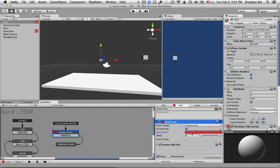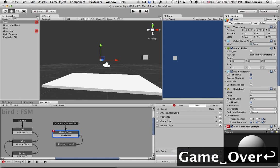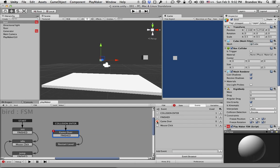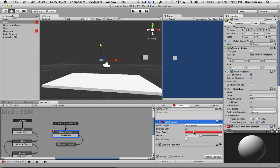We need to define a global event that all the objects and state machines are going to understand, right. So let's go to events and create a new event called game over, and click on this checkbox here. This is how you make a global event — you'll see a pop-up that says global assets created, so that's good. Come back to the state, check this sent event selection, and then let's go to game over. So basically when this state is run it's going to send the game over event to every state machine in this scene.